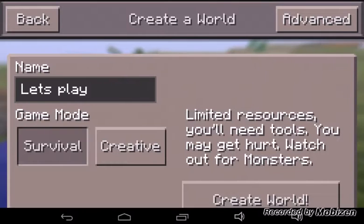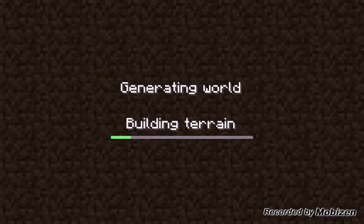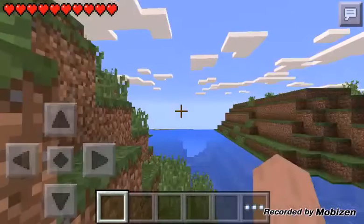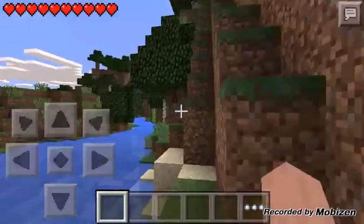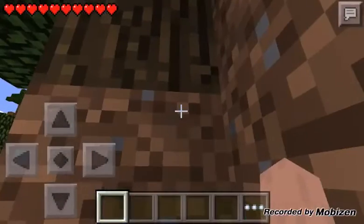We always know what world we're gonna do. Advanced infinite — let's leave that blank. Here we go. So let's go over here and get some more. We're gonna need wood right off the bat because if I don't get it I won't get it.